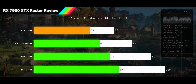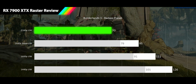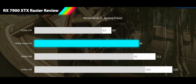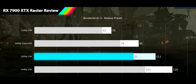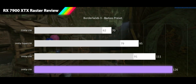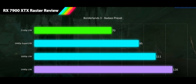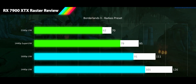It's time to get rude and crude with Borderlands 3 at its Badass preset. 4K ultrawide sees a 70 FPS average with very tight 1% lows at 62, keeping everything in smooth gameplay territory. At 1440p super ultrawide we jump 35% to 95 FPS, with a 79 FPS 1% low. At 1600p, we see 111 FPS average and 91 FPS 1% low. At 1440p ultrawide, 126 FPS average with 101 FPS 1% lows. The 7900 XTX delivers impeccable results in Borderlands 3, with only a 17% average frame variance.